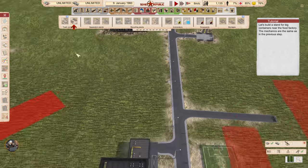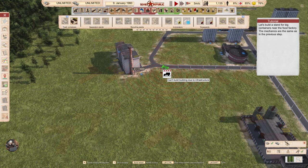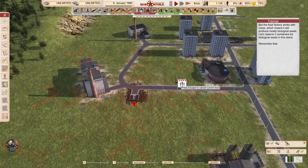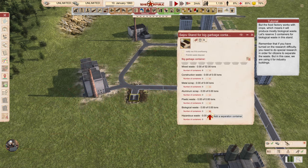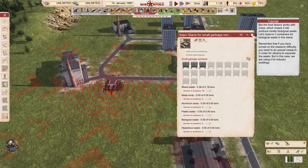Stand for big garbage containers comes in small and large options. The food factory works with crops, which means it will produce mostly biological waste, so let's reserve three containers for biological waste in this stand. Remember that if you have turned on the research difficulty, you need to do special research in order for citizens to separate the waste — that's why we couldn't click the separation option here.